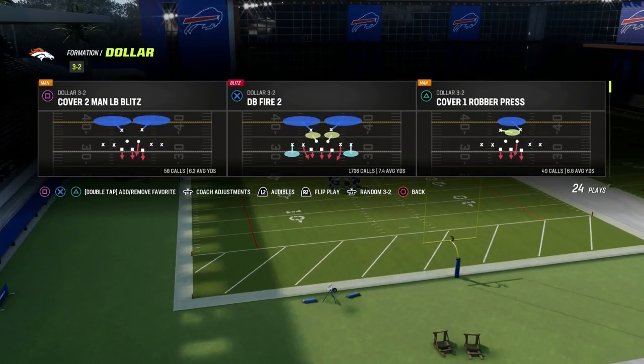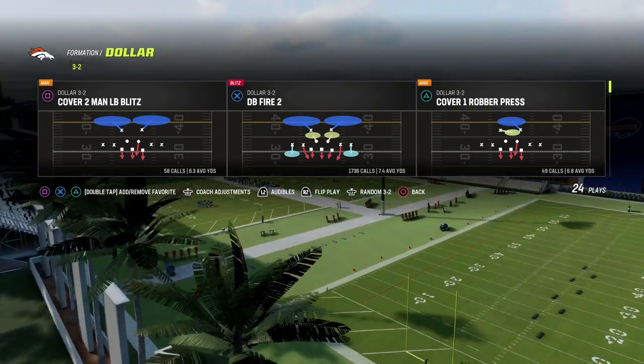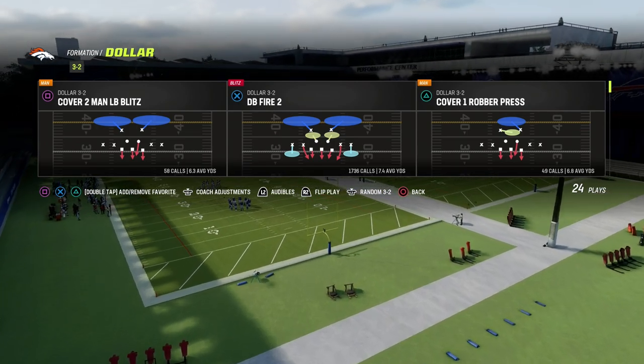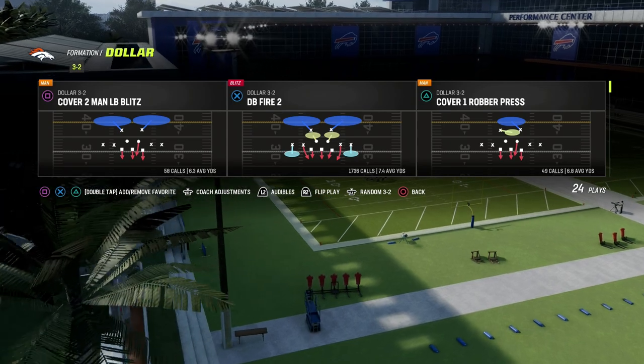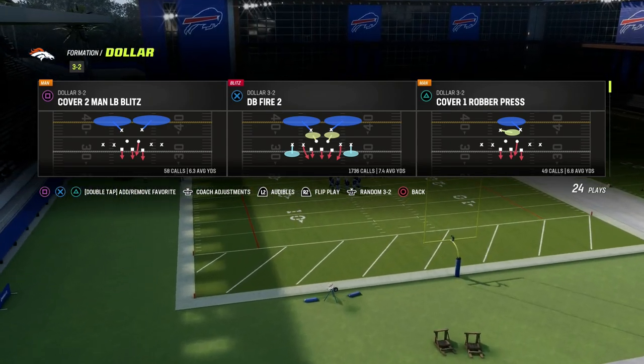We are still coming out in DB Fire 2 every single play, but this allows us to audible into all of these other coverages based on situation. So, what is the easiest way to slow down PA Shot Seams? This is literally the best passing concept in the game.